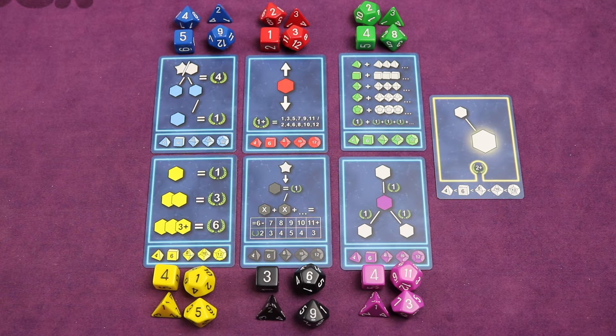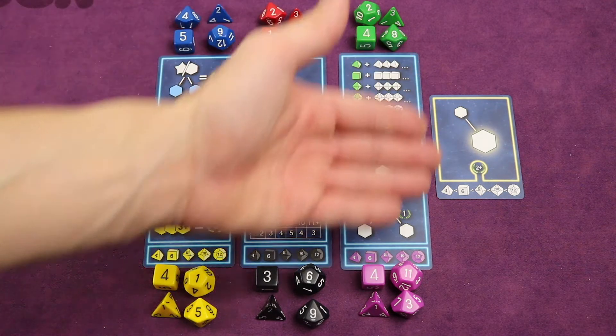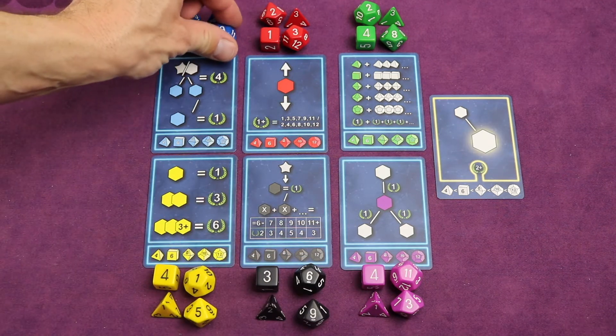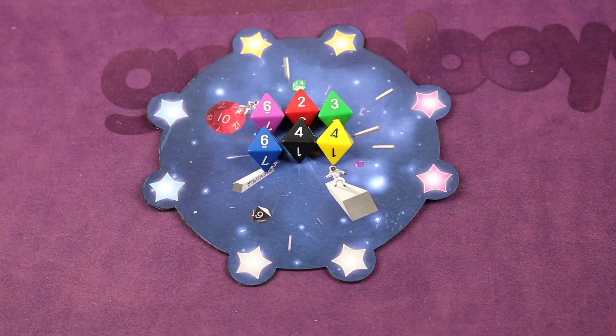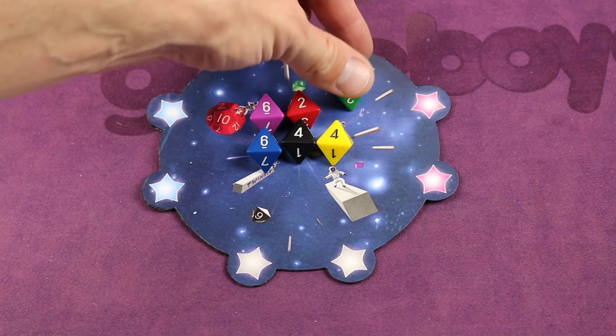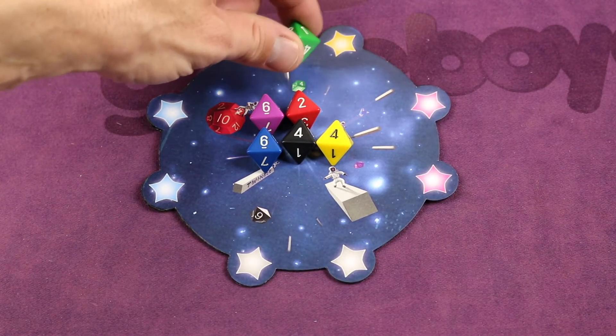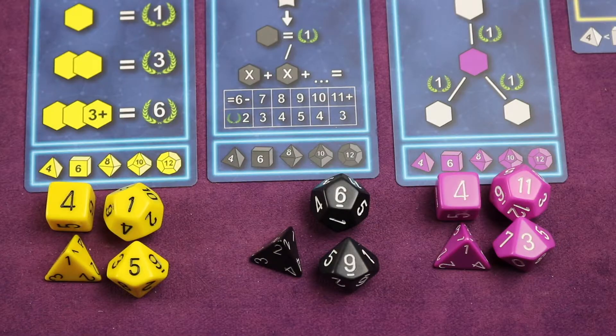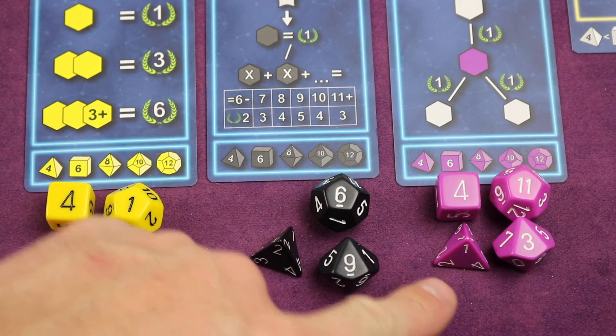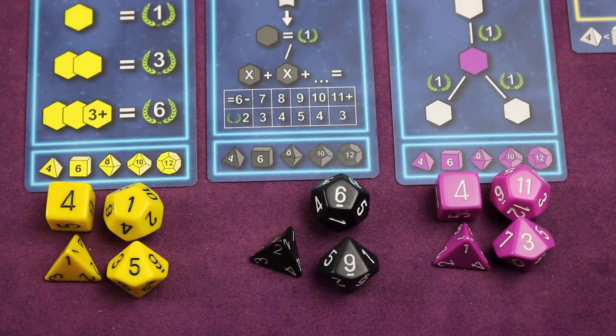On your turn you're going to choose a die and add it to your constellation. You have two choices. One choice is to take any three dice from any of the available ones in this section — or even one from the center galaxy board. These D8s are eight-sided dice; the other available types are four-sided, six-sided, ten-sided, and twelve-sided dice.